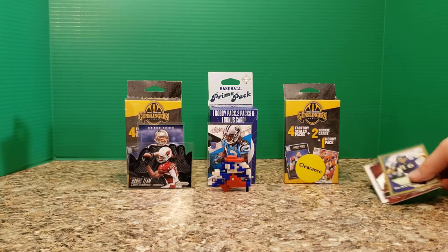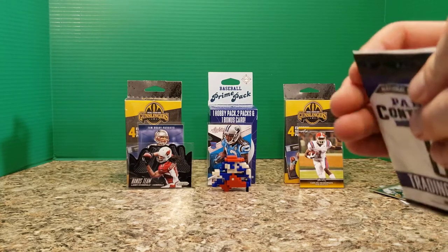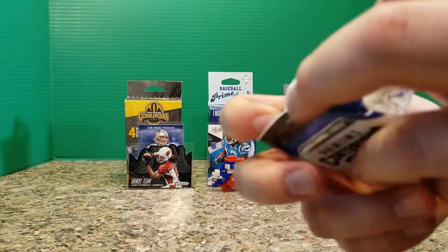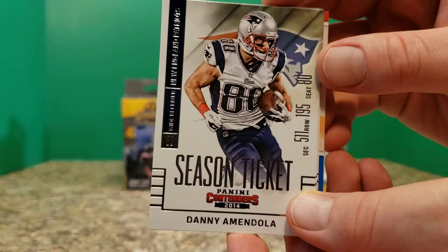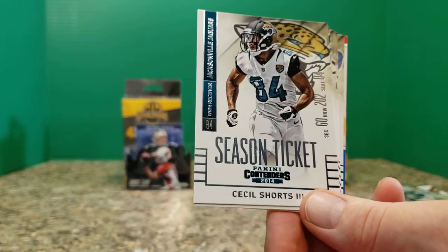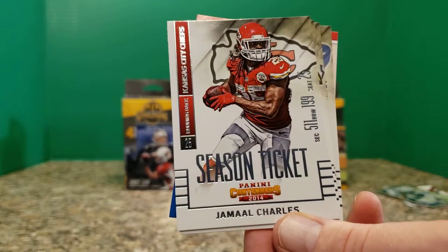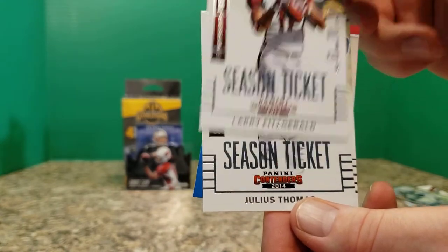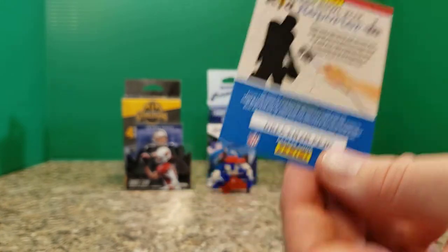We'll take these down off the board — this is box two. Contenders 2014: Danny Amendola, Jordy Nelson — huge names, of course, in this. Cecil Shorts, LeSean McCoy, Jamal Charles, Fitzgerald, Julius Thomas, CJ Spiller, and then a Kid Reporter card.